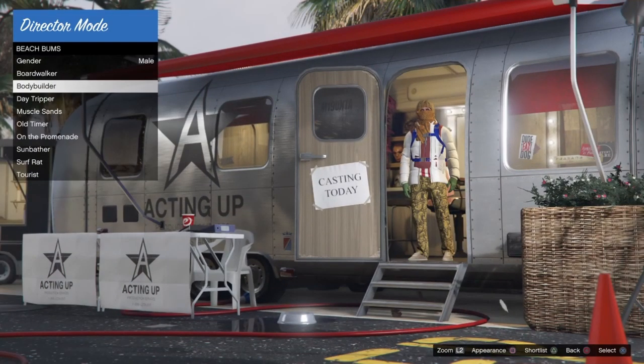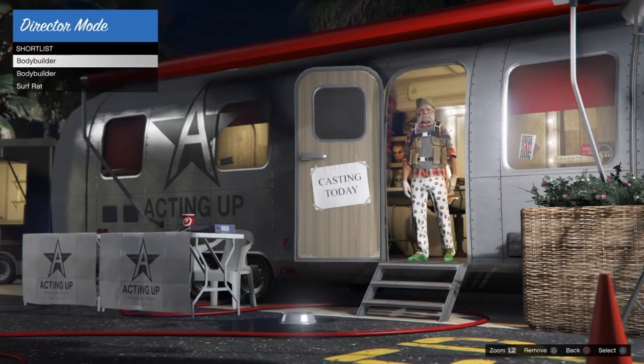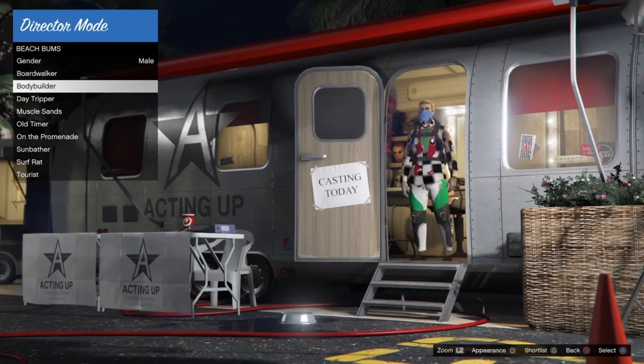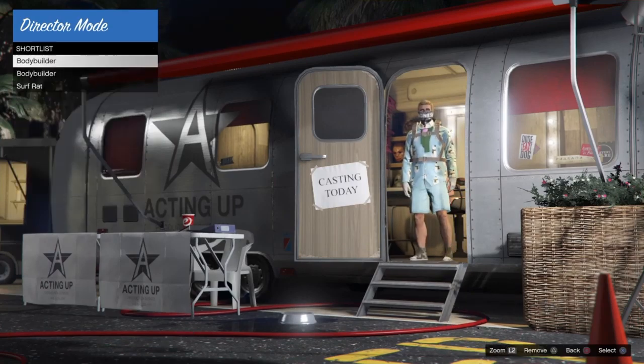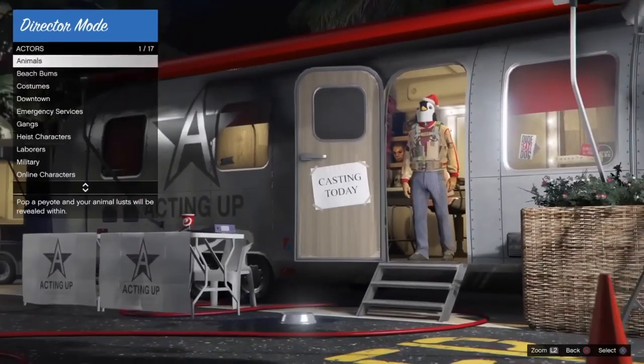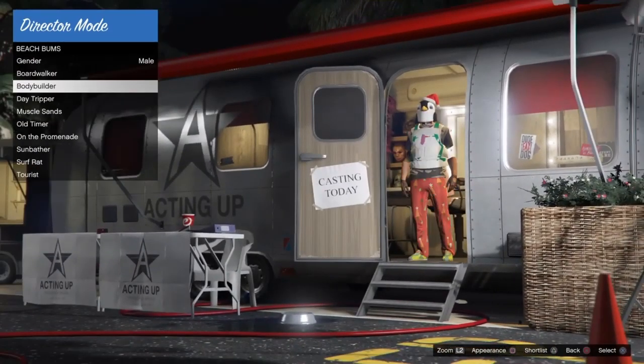This takes about roughly an hour if done correctly. Eventually you'll freeze the mask — in this case I froze the penguin mask. After you've frozen the mask, find any outfit or duffel bag you want to take into GTA 5 Online. I found the rare green duffel bag that you often see in story mode.